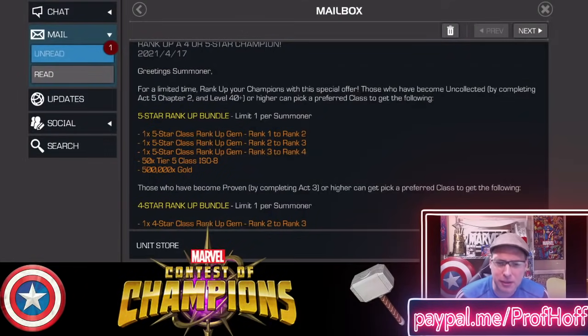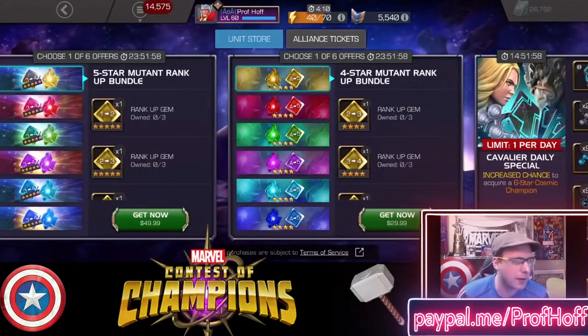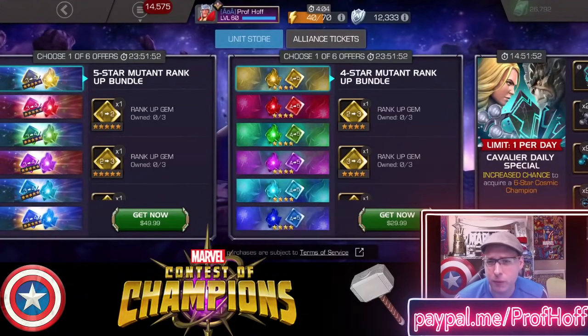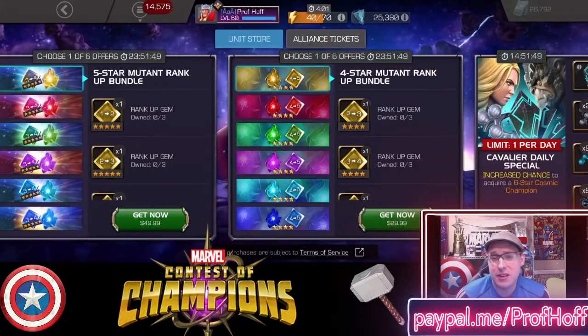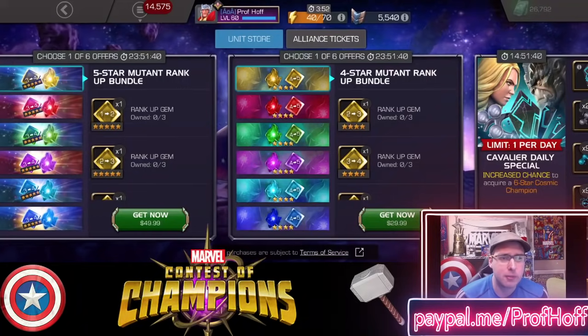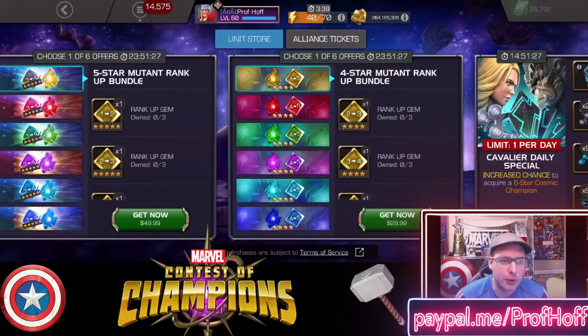Proven players, especially if you're looking to become uncollected, I think today's offer is the best value for you — taking those 4-stars up to max rank. The only thing I wish would be included eventually is also an Awakening gem, because you might have a 4-star champion you really want to take to Rank 5 but they need to be awakened: somebody like Captain America Infinity War, Void, Aegon, even Nick Fury — though he doesn't need the SIG ability so much — Corvus, same thing. We can't get that out of this, but it's still a really solid offer. I would give the right side for Proven players a B-plus to A-minus, and the left deal at highest a C, but probably closer to a C-minus at this point. We need a Rank 4 to Rank 5 bundle to really get excited.